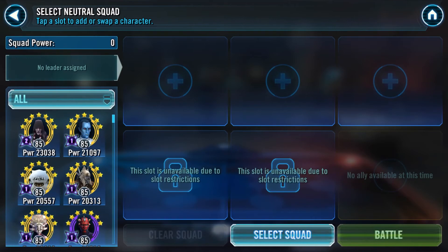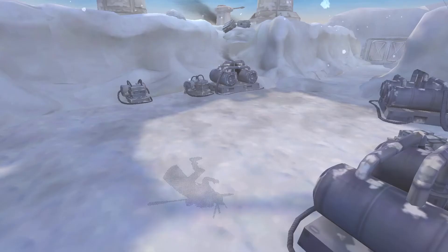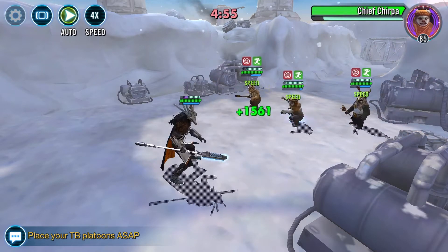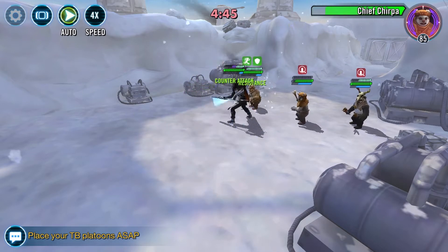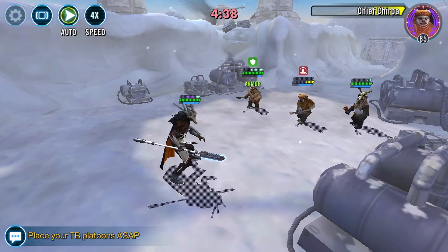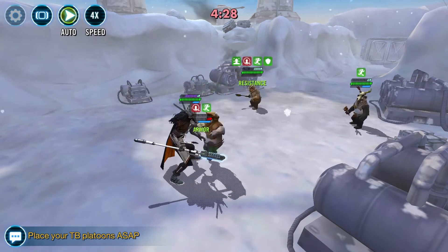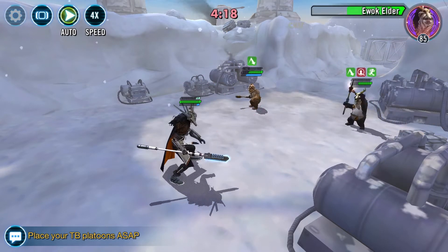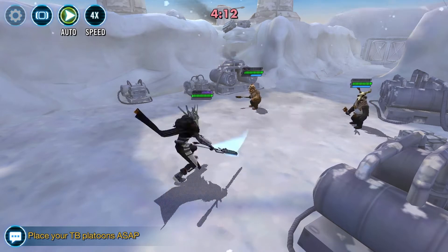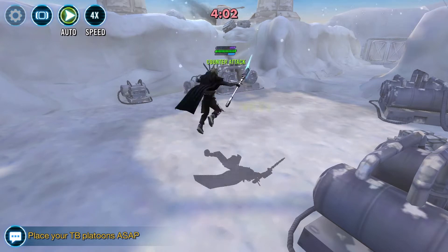Next we have the Ewoks. I kept Nest on offense — what's shocking is I was able to keep a lot on offense and still hold my opponent to only one zone cleared. I put this battle on fast forward since I've done it so often. I'm not tired of getting these Ewoks down quickly and getting 55 banners — that is always a welcome sight.